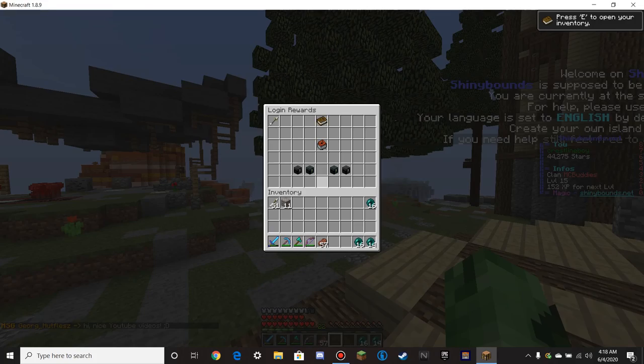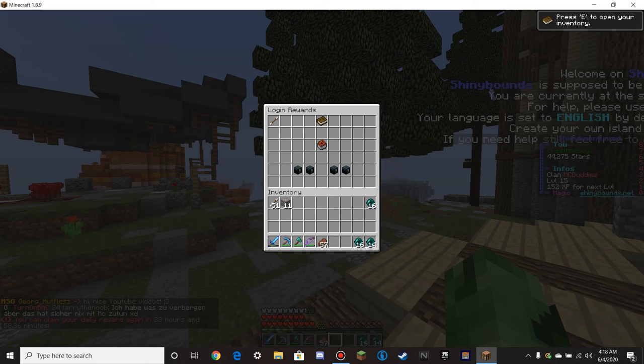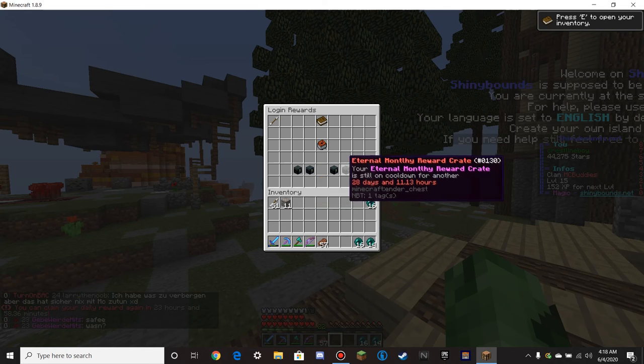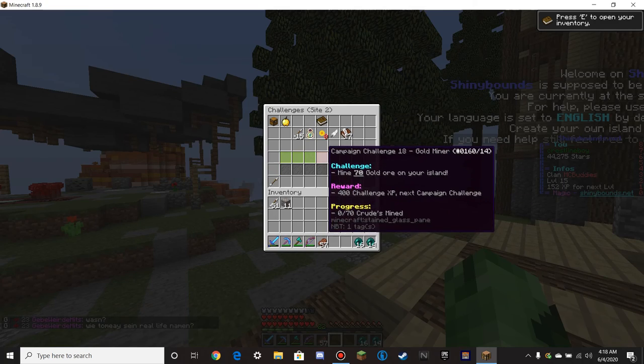Let's start with claiming our daily reward. Okay, I think this is broken because I haven't claimed that. At least these aren't broken. So we're going to want to keep doing the campaign challenges. This next mine is 70 gold.